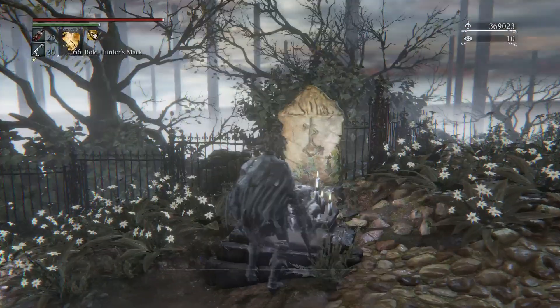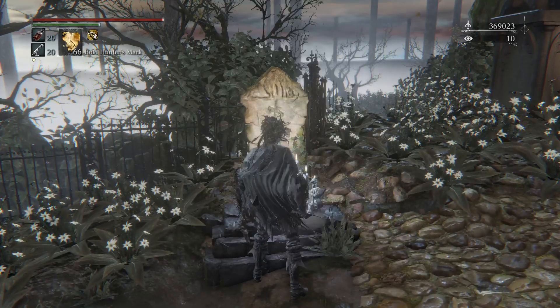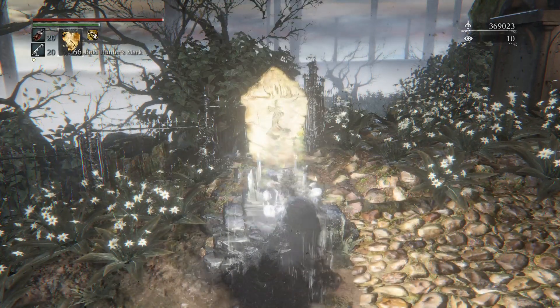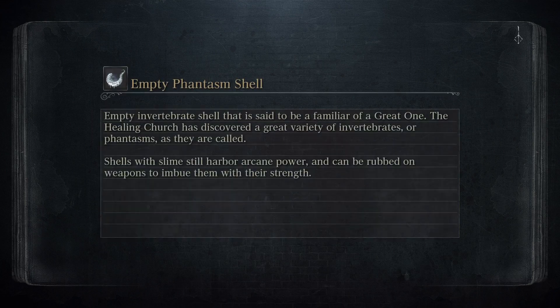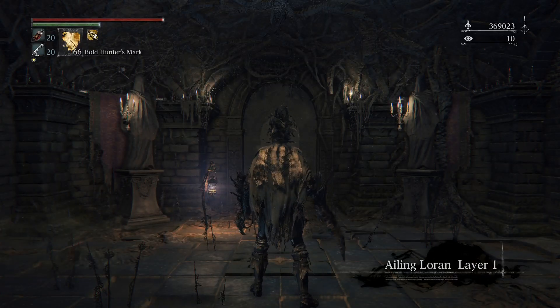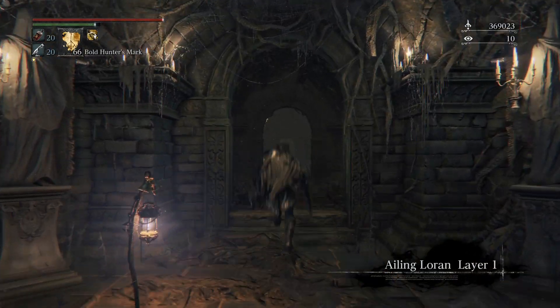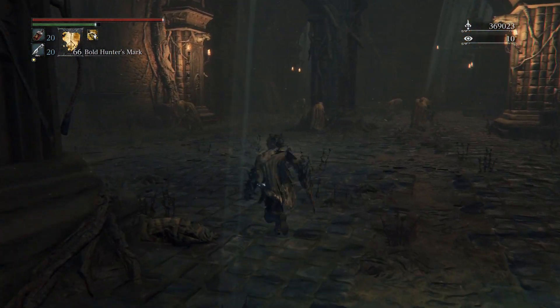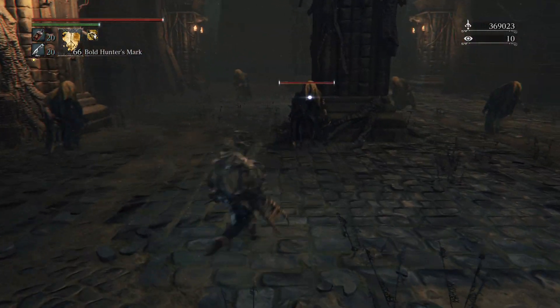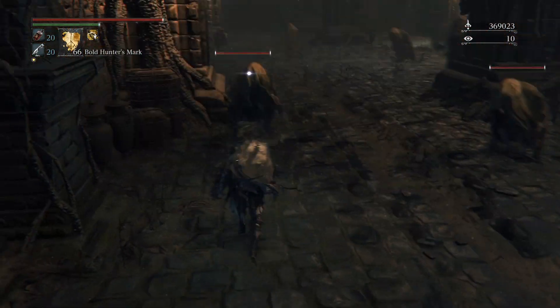You go here, go to Layer 1, and Layer 1 has a bunch of small enemies that do a lot of damage but are really slow, so you should be able to take them down in like 3 or 4 hits each. Each one drops about 6,000 blood echoes. A big one drops 9,000, so each run should give you about maybe 60,000, cause there are quite a few of these little enemies.